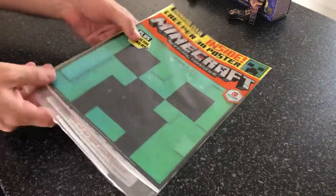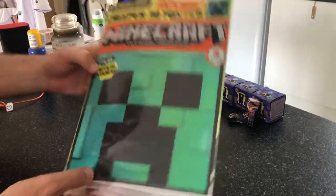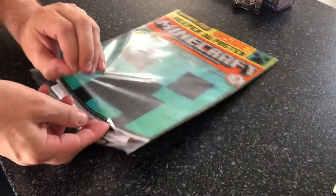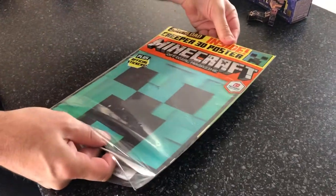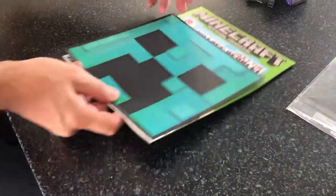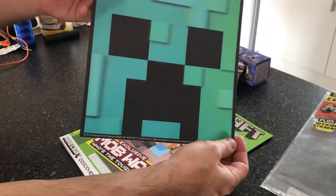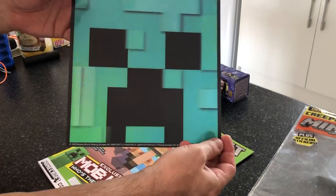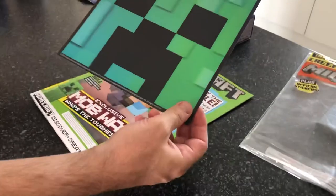So I'm going to open this up and see — it's got an awesome creeper face on the front there which is apparently a 3D poster. I've gone ahead and opened the bottom already. Wow, that's pretty cool. I don't know how much you can pick that up on the camera but as you move it around it sort of changes color. That's really cool, I like that.